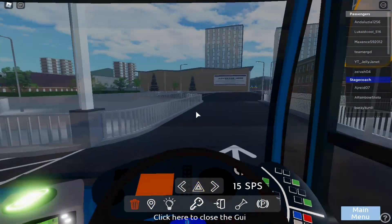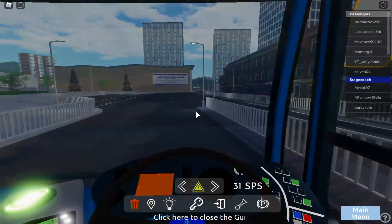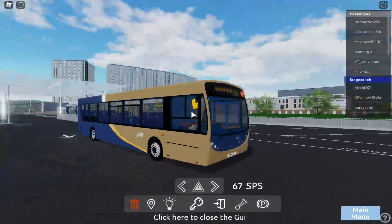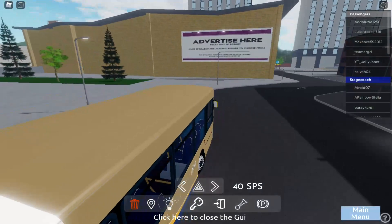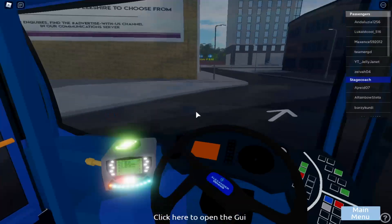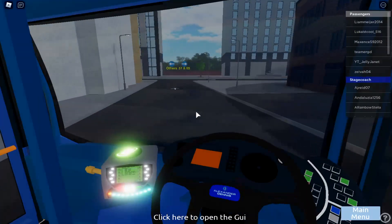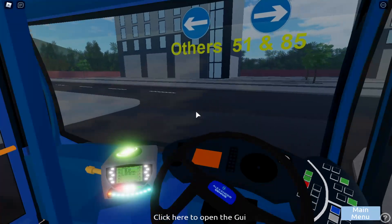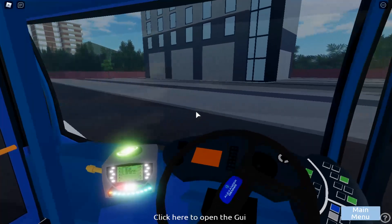Today we're driving the Stay's Coach Enviro 300 Gold. This is called Cliffery, as you see here. The blinds aren't actually in at the moment, so I can't actually put that up, so we're doing this instead. It's part of Stay's Coach in Leesha.